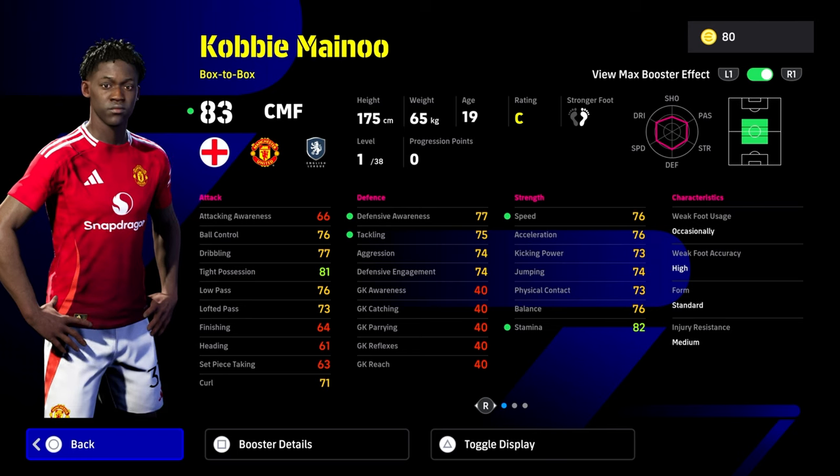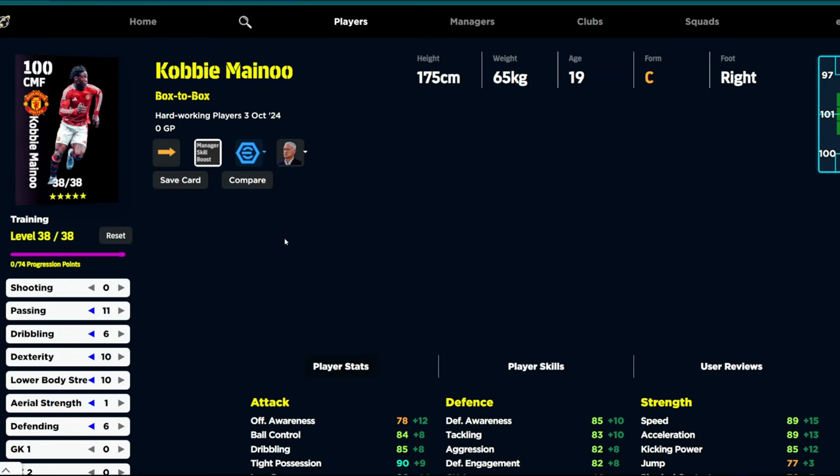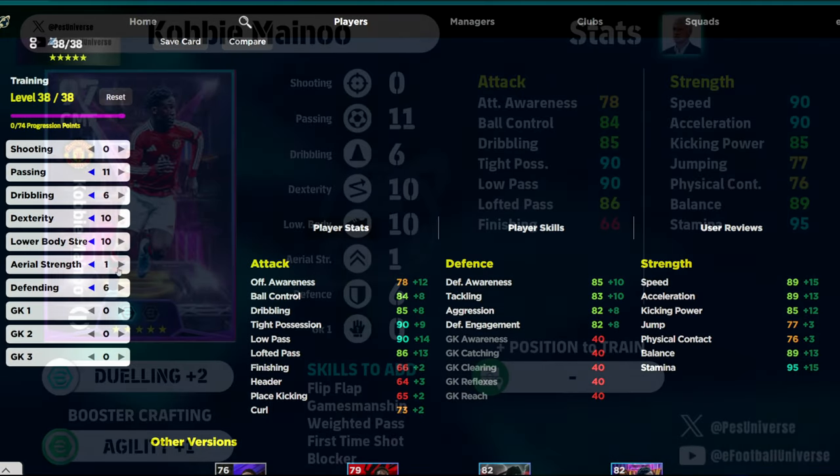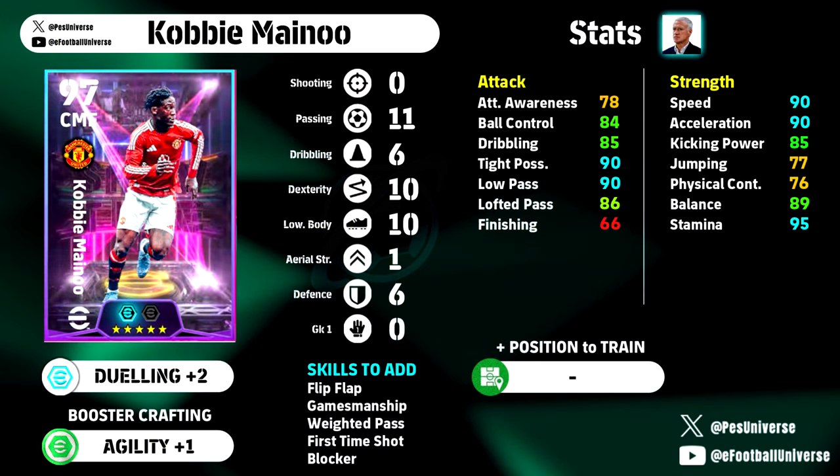The build we've gone for with Kobbie Mainoo, as I switch over to eFootballDB, is going to put him at 100 overall. I'll talk about that topic in another video — today is just a player guide. We've gone for 11, 6, 10, 10, and 1, then 6 into defending for this build.